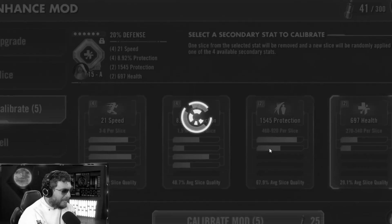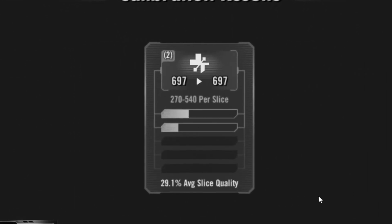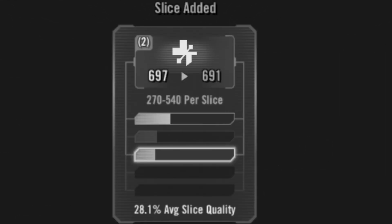I'm going to take this off health again — come on, give me some speed. That's the problem, it's all just randomization. I got a worse roll — see, here's the old one, that's the new one. No, I don't want that. Ladies and gentlemen, coming to Droids...